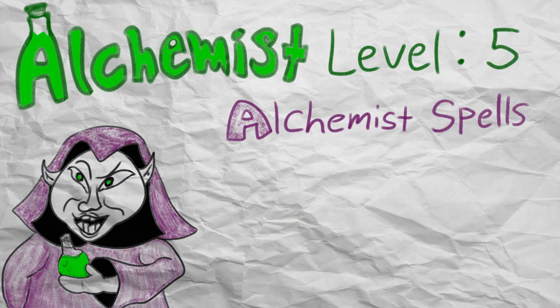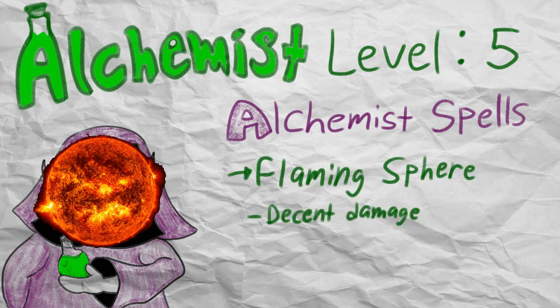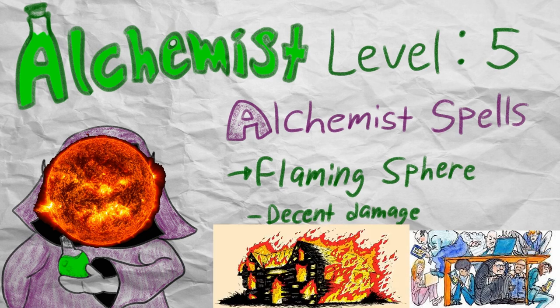Moving on to level 5, Alchemists receive Flaming Sphere and Melf's Acid Arrow. Flaming Sphere is an okay second level damage spell, but requires the enemies to be really bunched up or in a cramped dungeon in order to make use of its potential area of effect. However, Flaming Sphere does have interesting utility as a concentration spell that sets flammable stuff that isn't being worn or carried on fire, maybe allowing for creative plays over multiple turns.